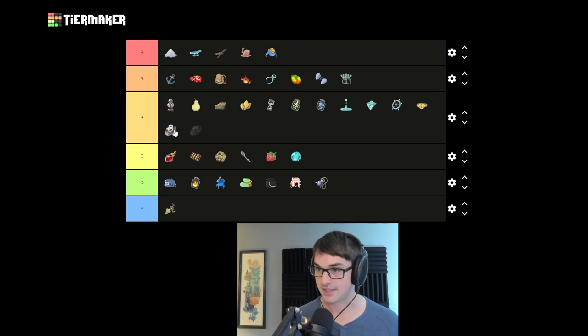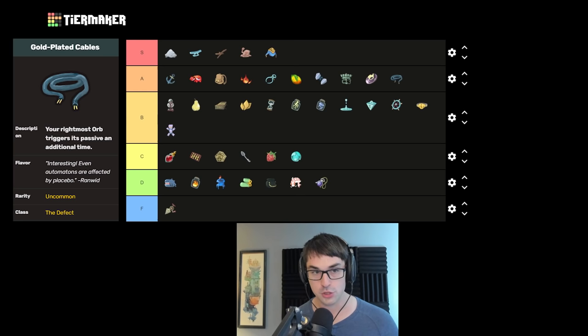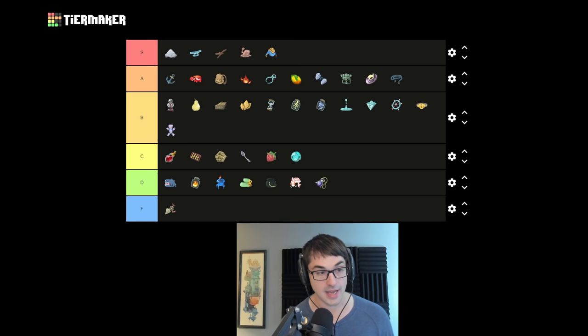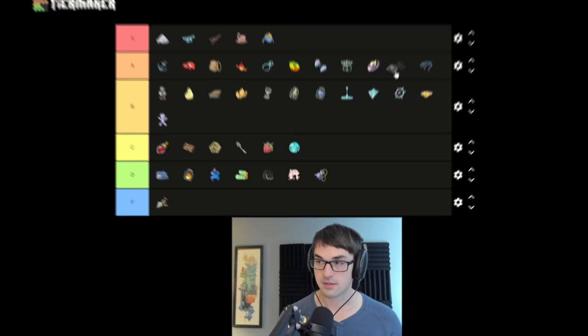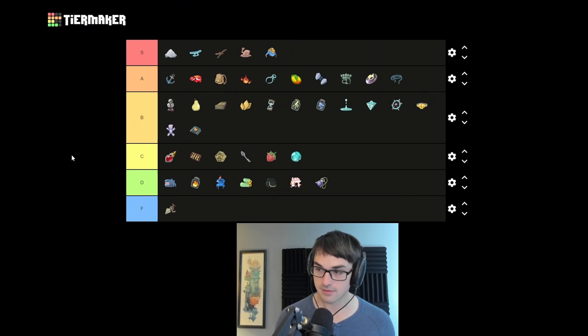Data Disc gives one guaranteed focus — that is amazing on the Defect. Another Defect-particular relic, Gold-Plated Cables, activates your front orb one more time at end of each turn. Gold-Plated Cables are excellent — anything that makes your orb build more potent without requiring any setup, working immediately on turn one, is what makes them so good. Meanwhile, Emotion Chip has a stronger effect, activating all your orbs, but requires that you take damage on a prior turn. The chip can be very good but is quite difficult to utilize effectively — I'm putting it in A tier.